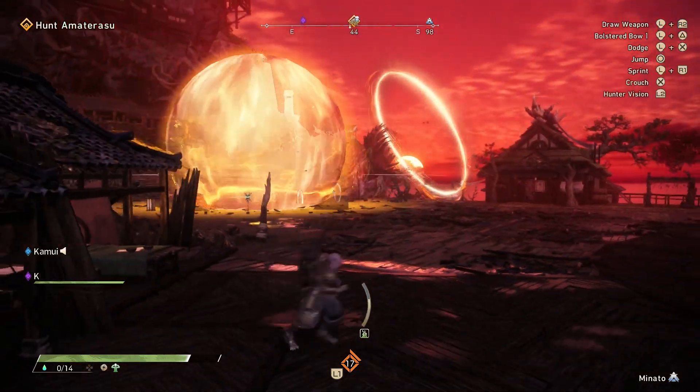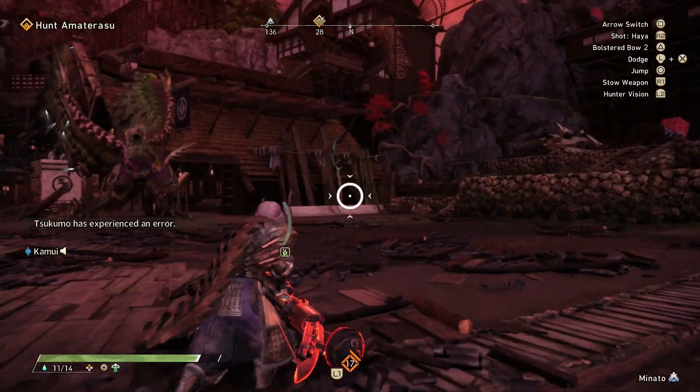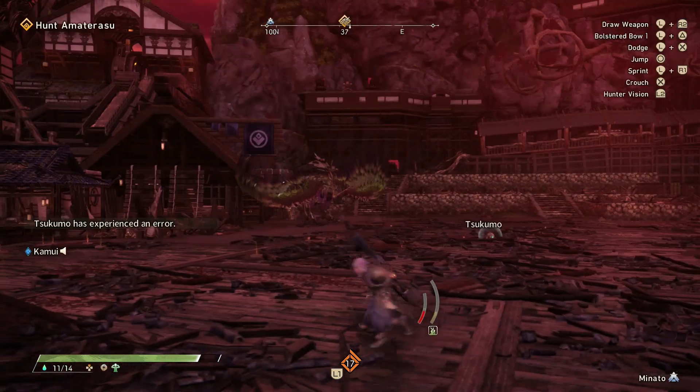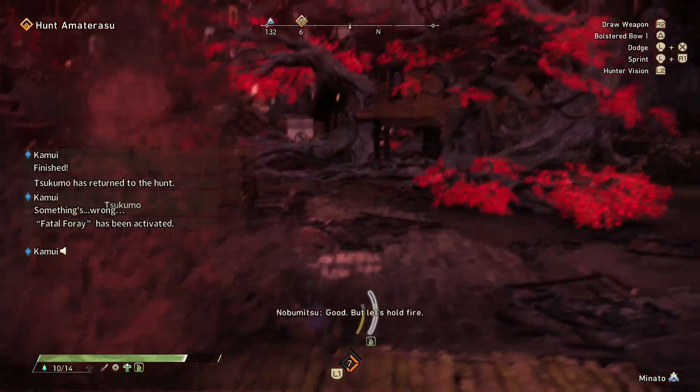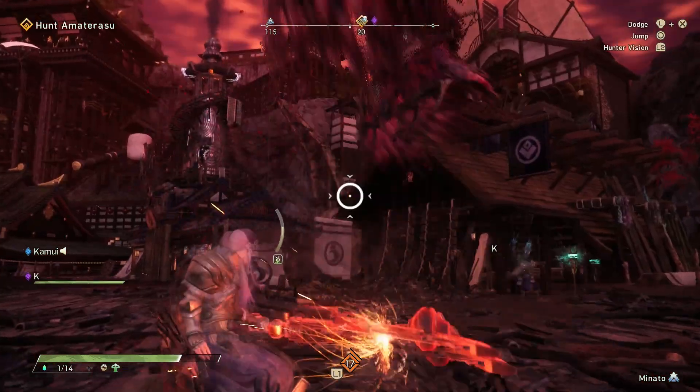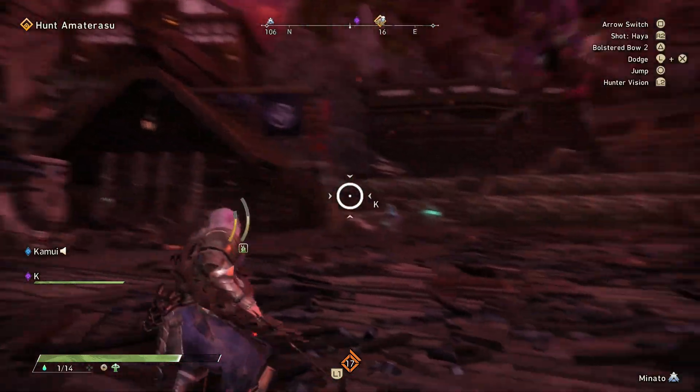You'll know that this is coming because Amaterasu will be airborne and then turns its back. So as soon as you see the monster turn its back, you know that this move is coming. Amaterasu also has a talon swipe — from the air, it'll fly downward and then scrape the ground with its talons. Just dodge away from it.